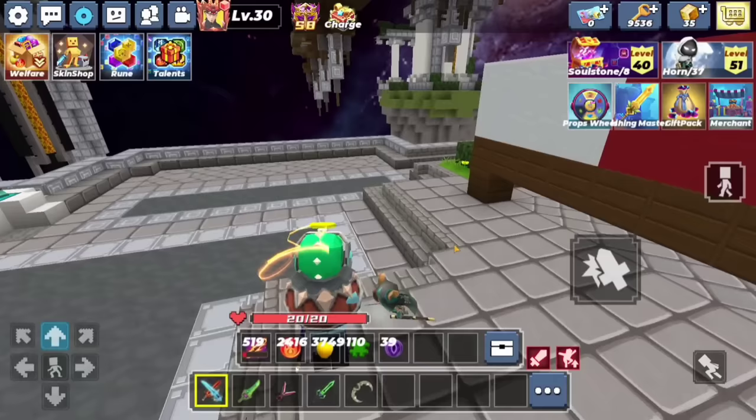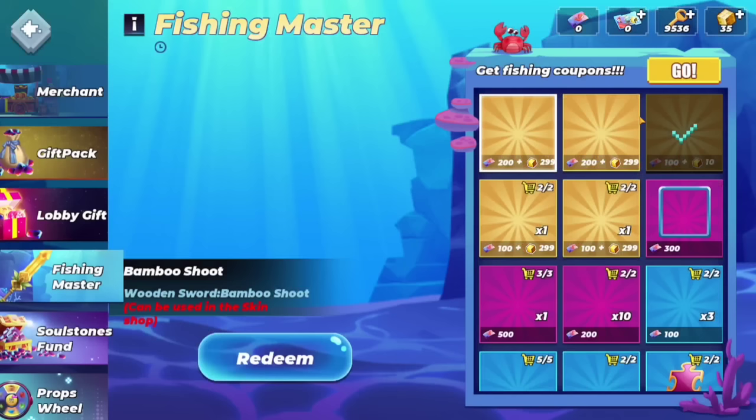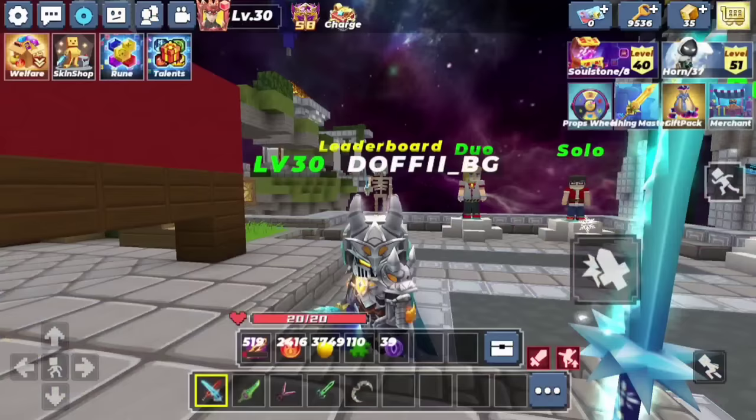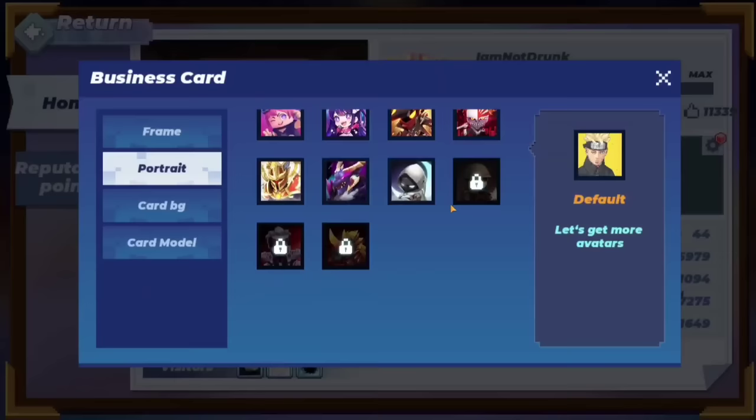Today BlockMango added a new fishing event called Fishing Master. They added a Gojo mask — more like a true helmet — plus a new wooden sword skin. They also finally added this item I've been waiting for. Let me show you real quick.